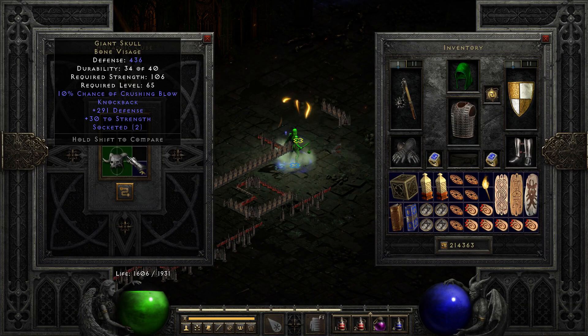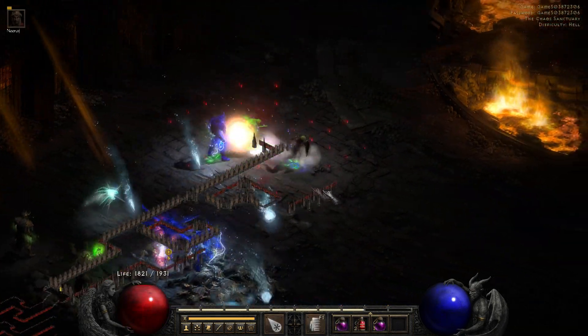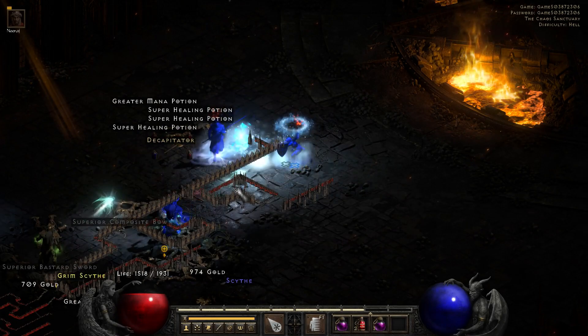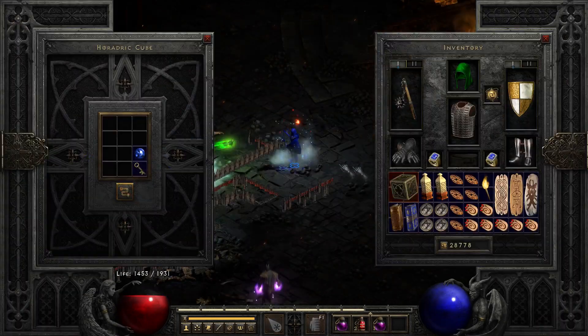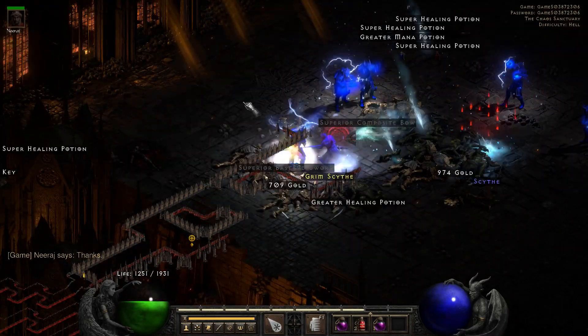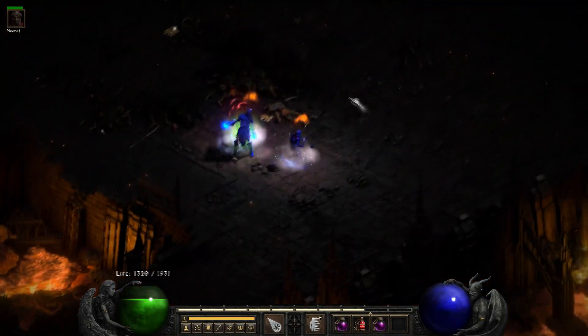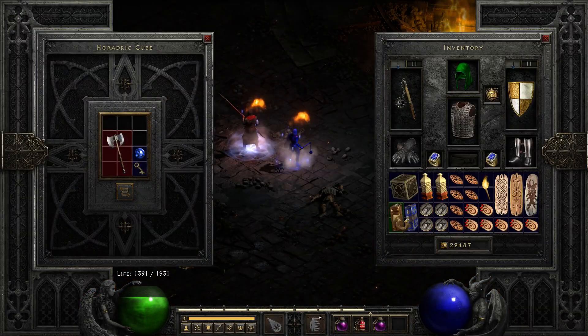This one rolls with 2 sockets. Run 13, and we drop a unique decapitator — this is the Hellslayer Axe. It used to be quite popular among shapeshifter druids in patch 1.09, but I don't think it sees much use nowadays. It's still a cool looking axe though.